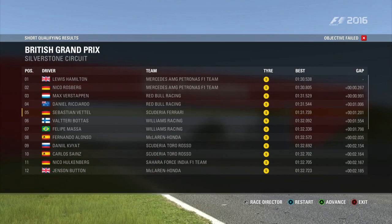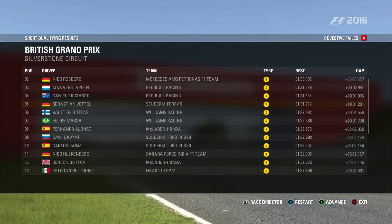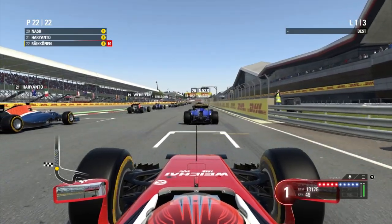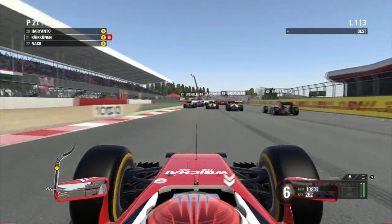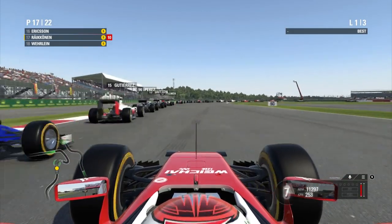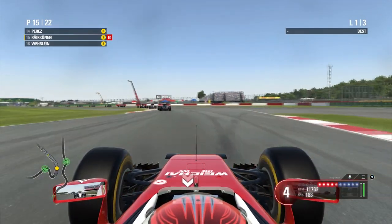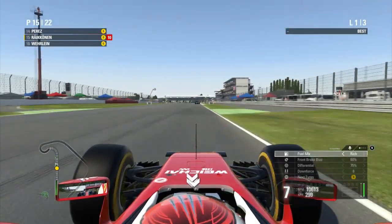Now we step up to Ultimate, which is a 1.3 second improvement over Legend difficulty. But honestly it feels like more than that, especially when the race gets underway properly and everyone finds their own rhythm. It may look like I make up a good number of positions on the first lap, but once the race gets into it properly, I really start to struggle — like you saw in the 100% Baku race. Through turn one we do make up a few positions, but now the AI are even diving up the inside of me, actively trying to pass me. These guys definitely keep me honest on this difficulty.